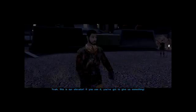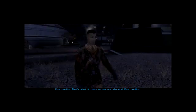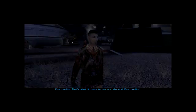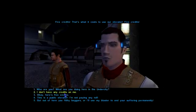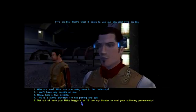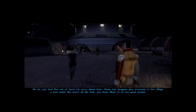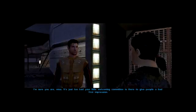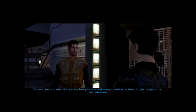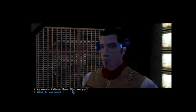'You there! Upworlder! Anyone using this elevator has to pay the toll. If you use it, you've got to give us something.' I don't believe this planet - even the beggars are trying to shake us down. 'Five credits - that's what it costs to use our elevator.' I don't like your tone! How dare you speak to me like that? Get out of here, you damn beggar! Run, my brother! Flee this one's wrath! Go on, you two - get out of here! 'I'm sorry about that - those two beggars give everyone in the village a bad name. Most of us are good people.' It's just too bad your little welcoming committee is here to give people a bad first impression. I will forgive those two peasants for their besmirchment.